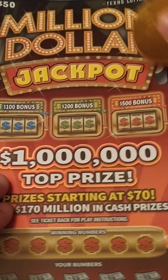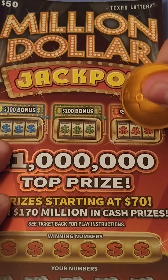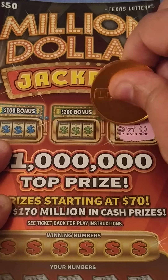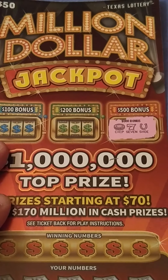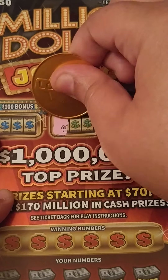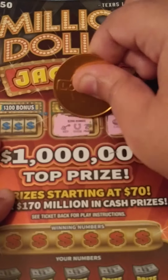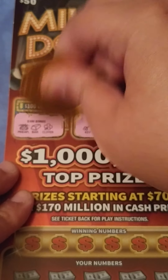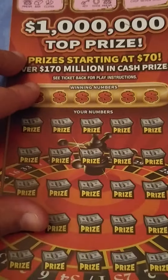Let's start with the $500 one. We got a horseshoe, a 7, and a chip — so nothing there. How about $200? We got a key, a horseshoe, and a pineapple. How about $100? We got a pineapple, a gold bar, and a clover. Alright, so nothing in the bonuses.